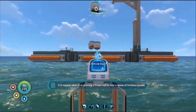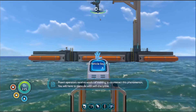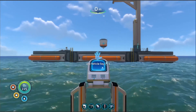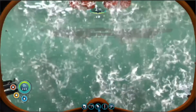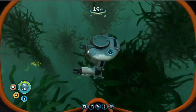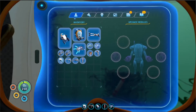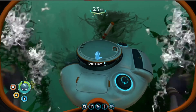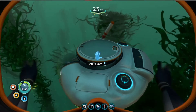"It is normal when first piloting a prawn suit to feel a sense of limitless power. Prawn operators receive weeks of training to counteract this phenomenon. You will have to make do with self-discipline." So what I know about the prawn suit: it's your deep dive thing, because this thing can go the lowest. It's got like two arm upgrades and a couple other upgrades. I'm not sure if I need to make some upgrades to take it back to the base, but we'll see.